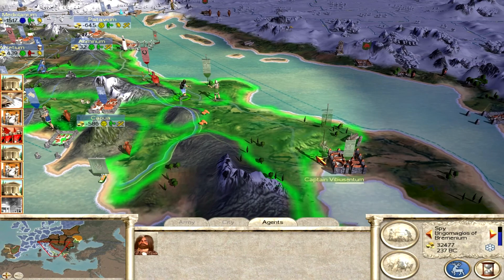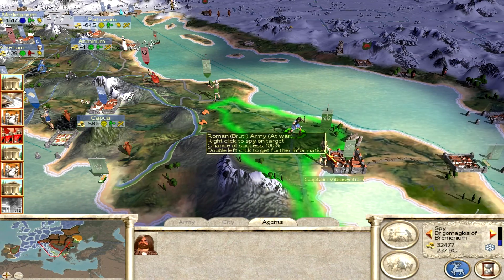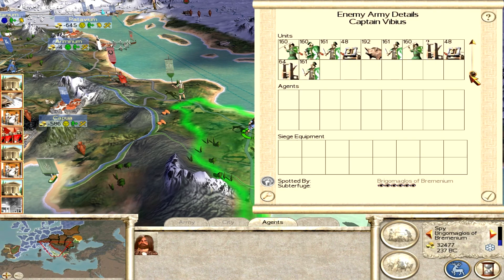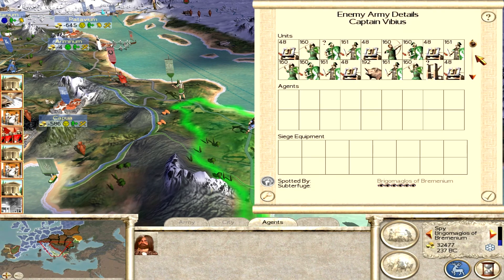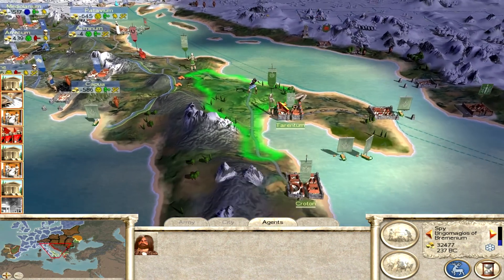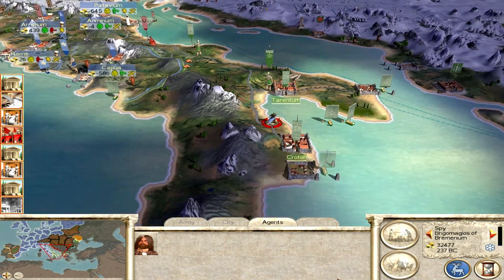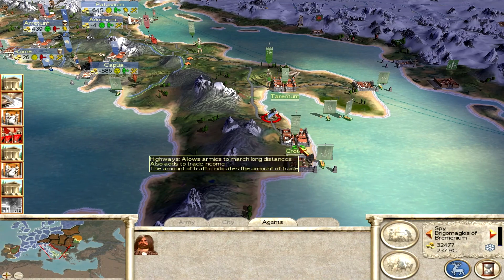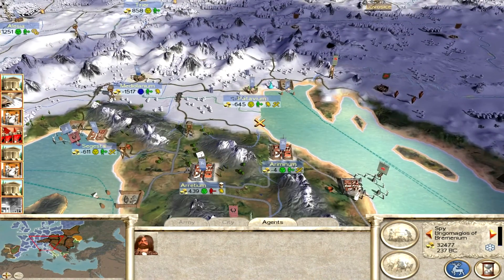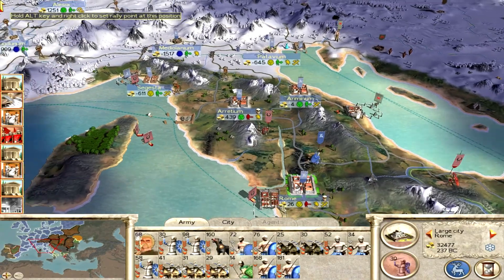I'm going to use this spy to see what's happening down here. There's a big army with lots of siege equipment, but I have a feeling I could just flank that and kill them really easily. Although it looks big I don't think it's too much of an issue. These are the two next targets, but with Rome captured, that's a big deal for sure.